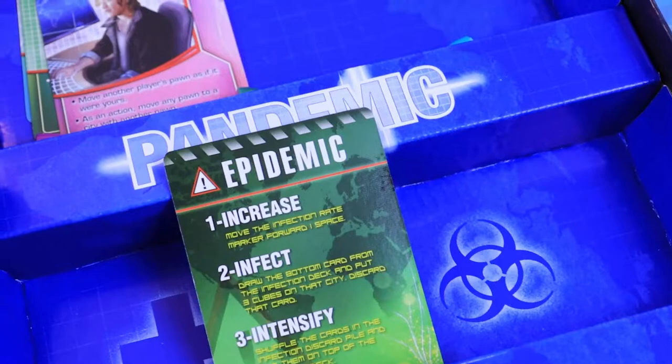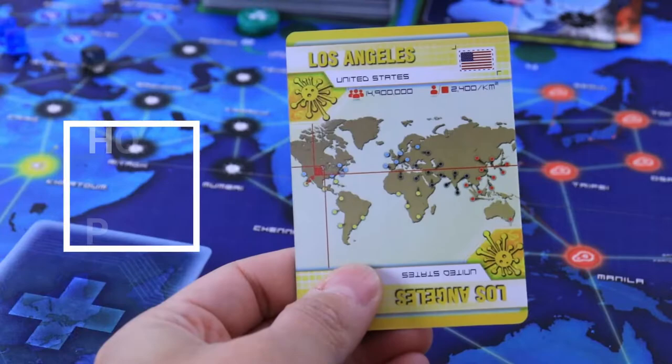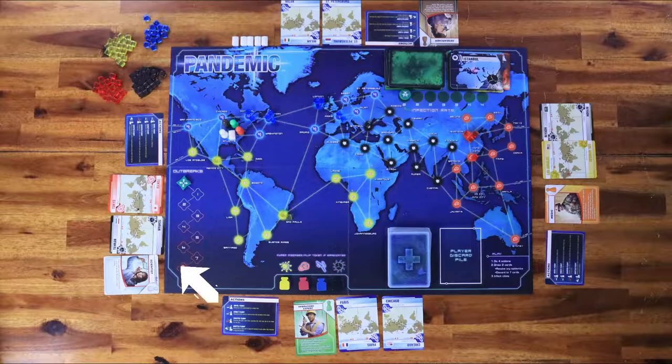Look at your hand. The player with the highest city population goes first. Pandemic is played in turns, where each player can make actions and then play proceeds clockwise.